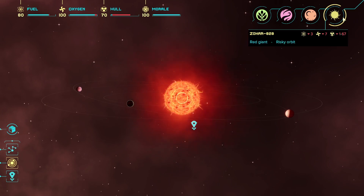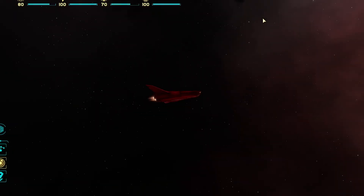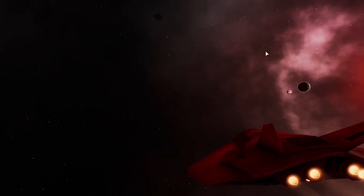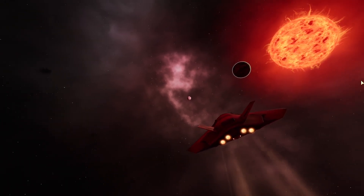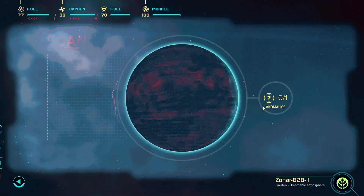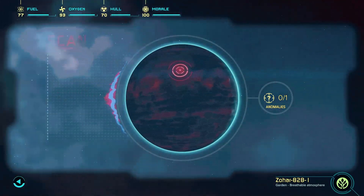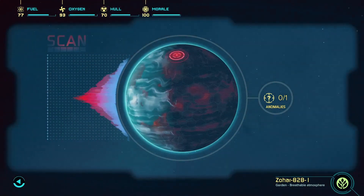By the looks of it, we will lose a lot of hull by doing that, so we don't want to do that. Let's start off by going to a garden - maybe we'll get some oxygen mined out. We can scan it. Oh, there might be an anomaly for an expedition. So this is a bit of a minigame where we have to get the signal as high as possible.